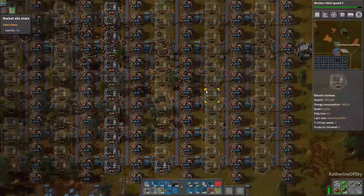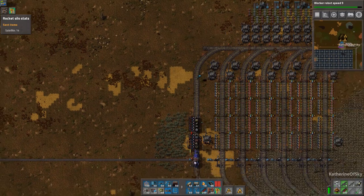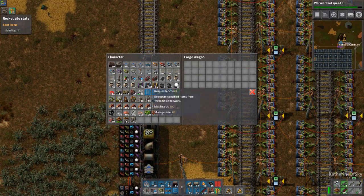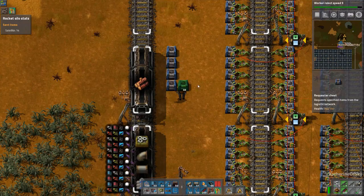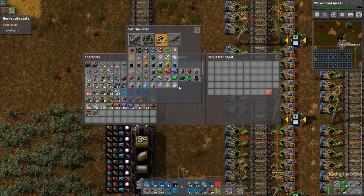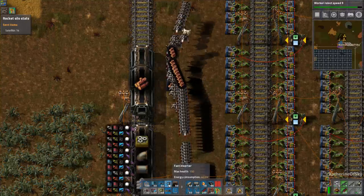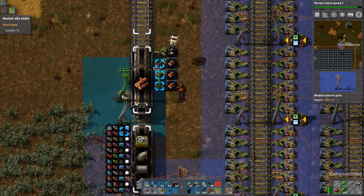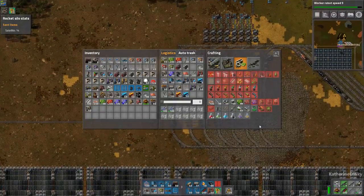We have no storage for logs — how unfortunate. Let's stop this train and add an extra cargo car. We're going to put all the junk stuff on here: requesting 200 stone and 500 wood apiece. This will just be our cargo wagon for taking junk back to the base, which seems very reasonable.